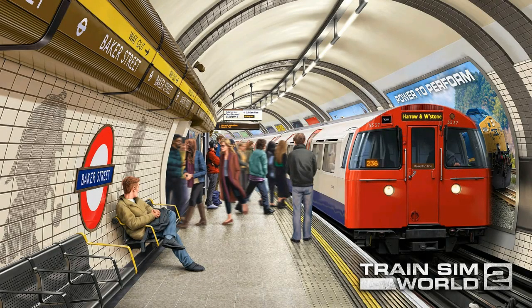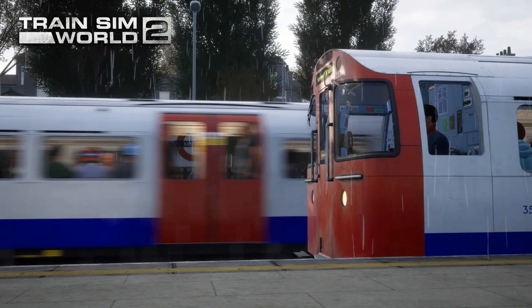That was an amazing trailer, all credit to Dovetail Games and Train Simulator as well. Now we also have some new screenshots — this one here is a very bustling Baker Street Station, and you've got the 1972 stock there in the rain on one of the overground stations, looking very good there.